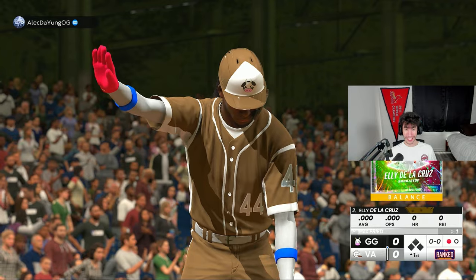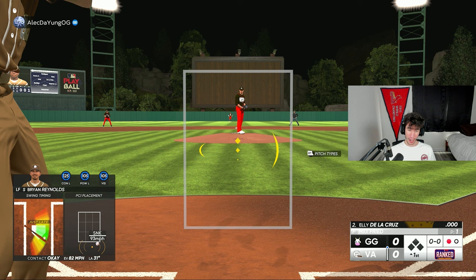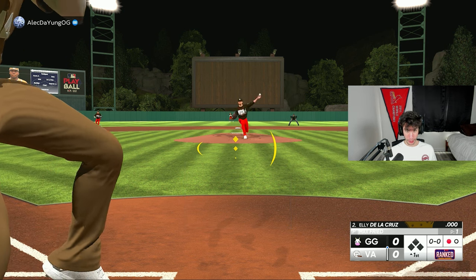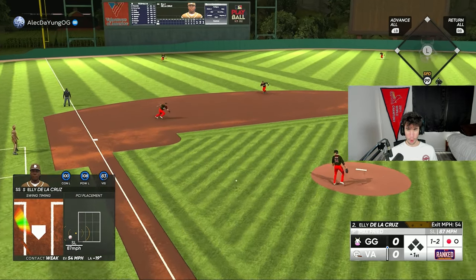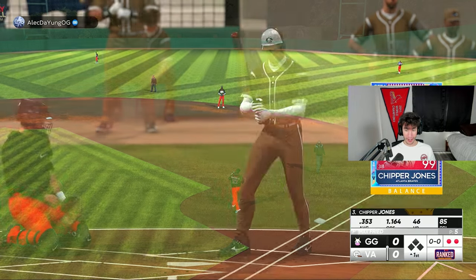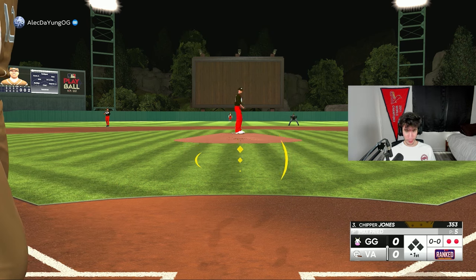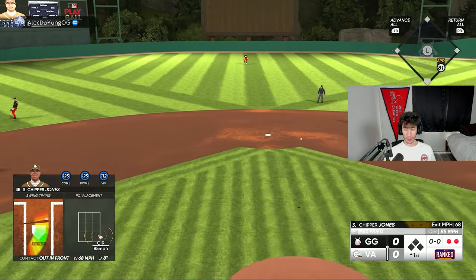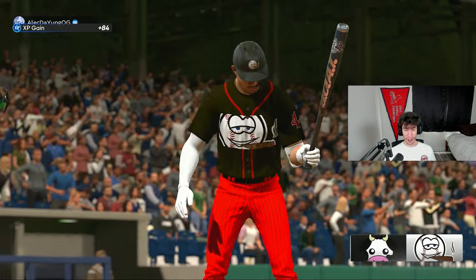Ellie is making his debut — the new Finest version replacing the milestone cycle version. I'm hoping he can have a good debut and that this card feels just as good. We go down in order in the top of the first, and Chipper Jones makes it a perfect 1-2-3 inning. Let's see how Corbin Burns does on the mound.